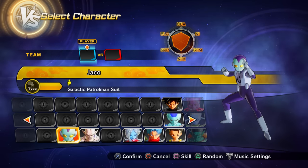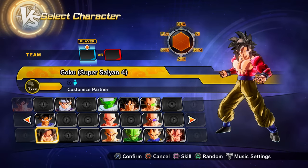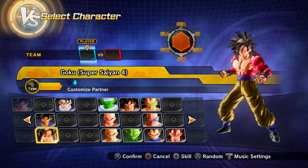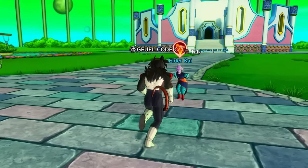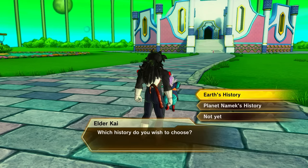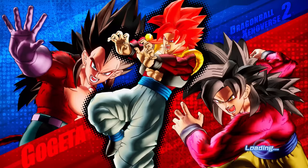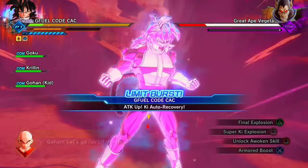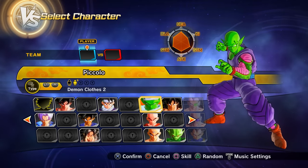Note: you may already have characters like Xeno Trunks, Super Saiyan 4 Goku, and others from partner customization keys obtained through raids — those will be covered later. Continuing through the story mode, you can choose between the Earth History, the Saiyan Threat, or the Namekian History. Starting with the Earth History/Saiyan Threat, defeating Great Ape Vegeta unlocks only Preset 4 and Preset 5 of Goku, and Preset 2 of Piccolo.